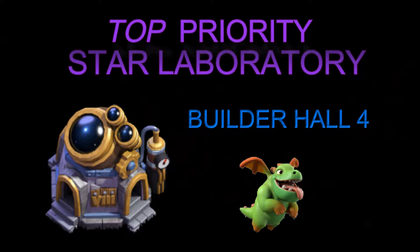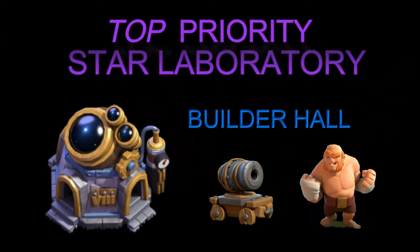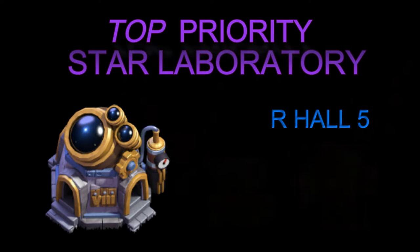In builder hall one to three your archers are definitely your strongest troop. At builder hall four, the baby dragons turn into the strongest troop once you get it — you have eight upgrades on the baby dragon. But once you get into builder hall five there's a shift from air back down to ground. Right now it's going to be the giant and the cannon cart, which I'm actually working on right now. So the first thing you have to focus on is that laboratory.